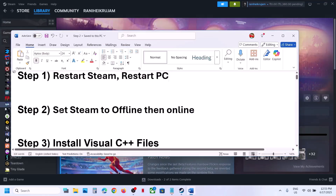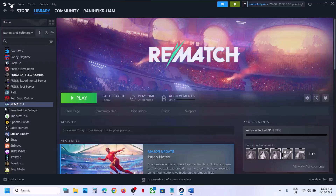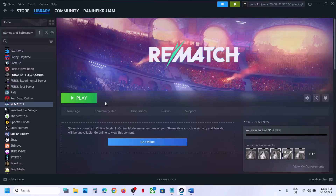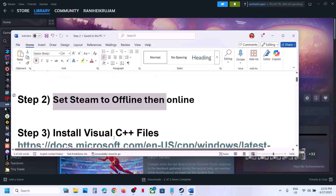The next step is to set Steam to offline and then back to online. Go to Steam and click on 'Go Offline,' then go back to Steam and click on 'Go Online,' and then relaunch the game. Close the game, go offline, then go online, and then launch the game.